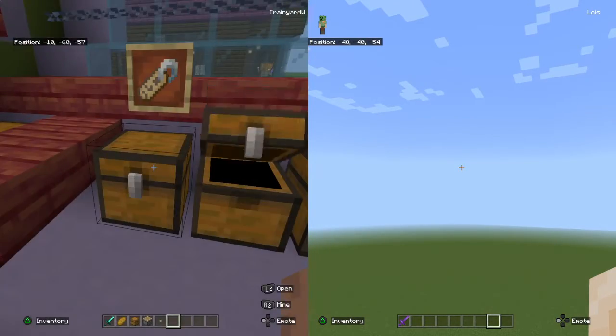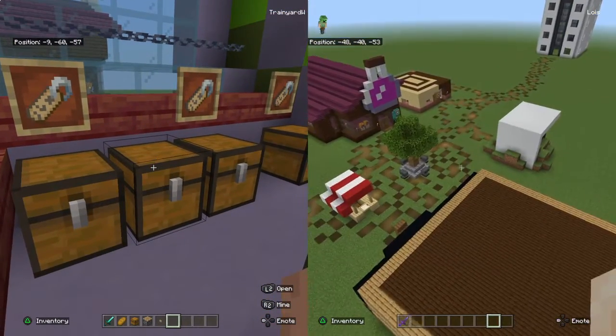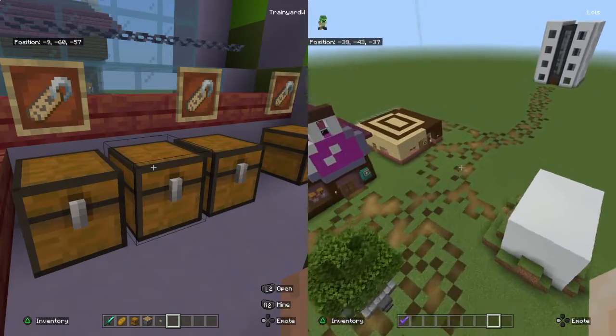Three chests — they're all single chests, none of them are trapped chests as you can see. And just like that, you've got three chests in a row, not joined up.